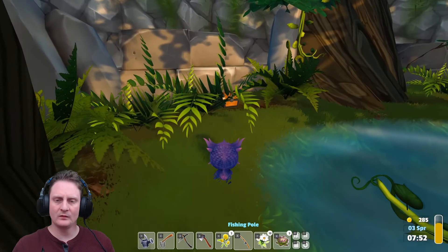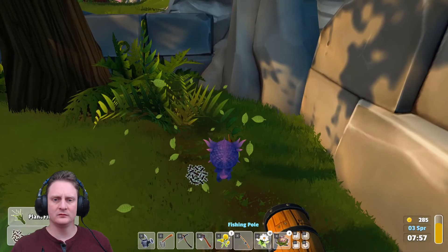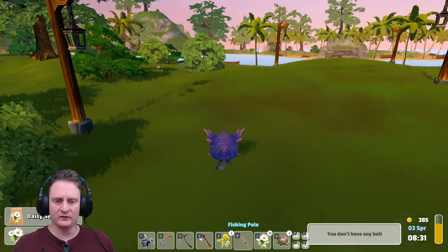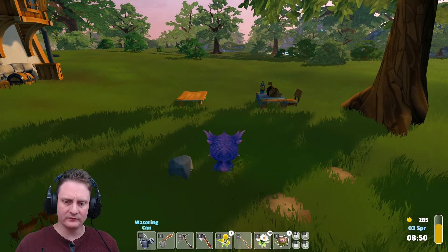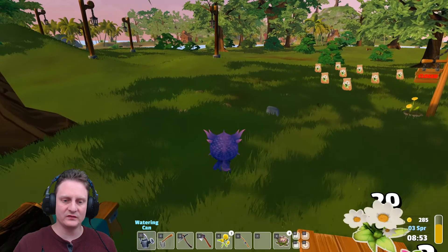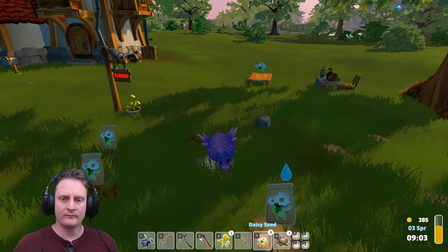All right, let's just grab some plant fibers, a pink leaf, some cabbage. Some more plant fibers in here — make some more rope. Got a daisy. Let's go set up our table. We still got some time before the shop needs to be opened. We have this fishy, some pink leaves, 20 daisies! We have six more daisy seeds — let's do some planting here. Hope we already have some holes for these. Waste not, there we go.